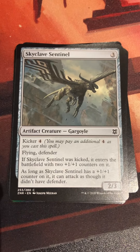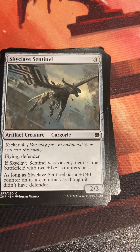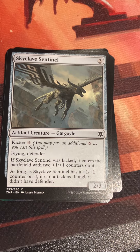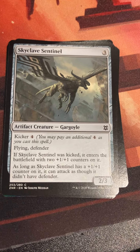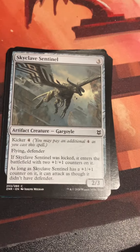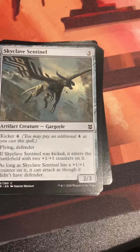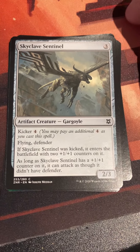Skyclave Sentinel — kicker! Yes, kicker was in this set, and just recently had its comeback in Dominaria United. Zero mana for a two-zero artifact creature Gargoyle with flying and defender. With kicker four, it enters with two plus-one counters, and as long as it has a plus-one counter it can attack as though it didn't have defender. Interestingly, it doesn't need to have been kicked — any way to put a plus-one counter on it lets it attack. It wasn't a first pick but it was reliable.